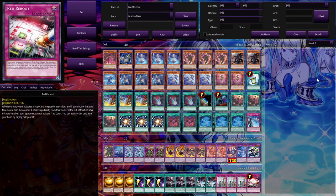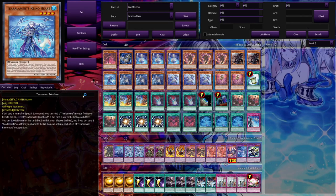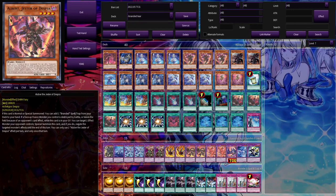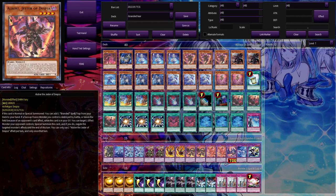I decided to play the full Desvia package because I think it's really good this format — it plays better around Dark Ruler and Nibiru, and works really well with the Theramen engine. I'm playing only one Rhino Heart because we already have too many Normal Summons. We have the three Field Spells and Terraforming to search it, and we usually just want to Normal Summon Aluber. The branded side of the deck is what we want to prioritize, mainly, since you rely on RNG when using the Theramen engine.